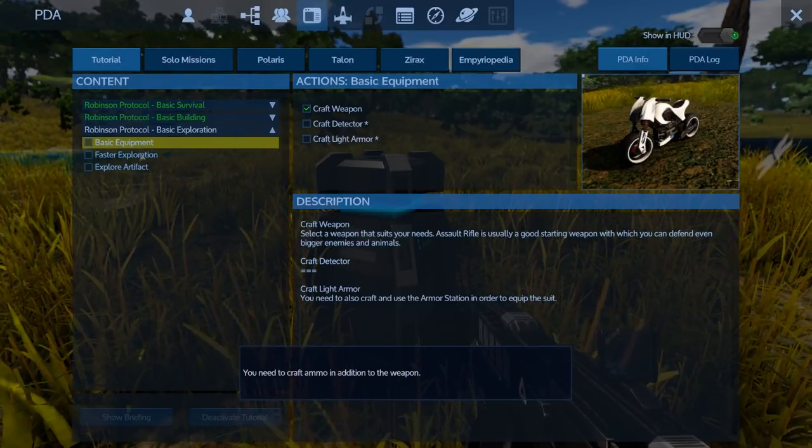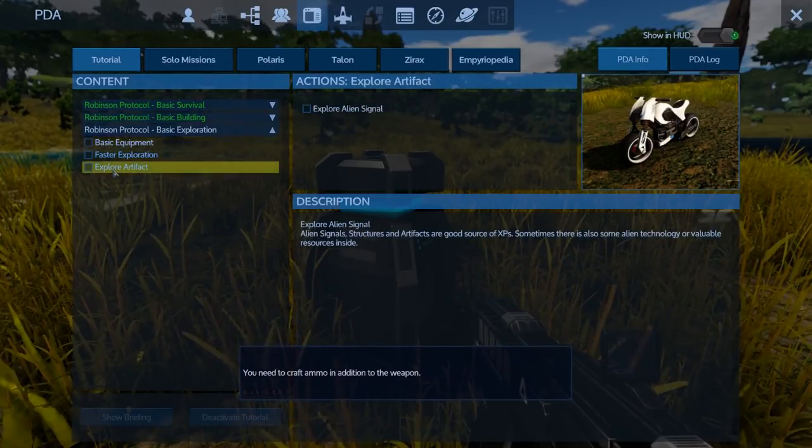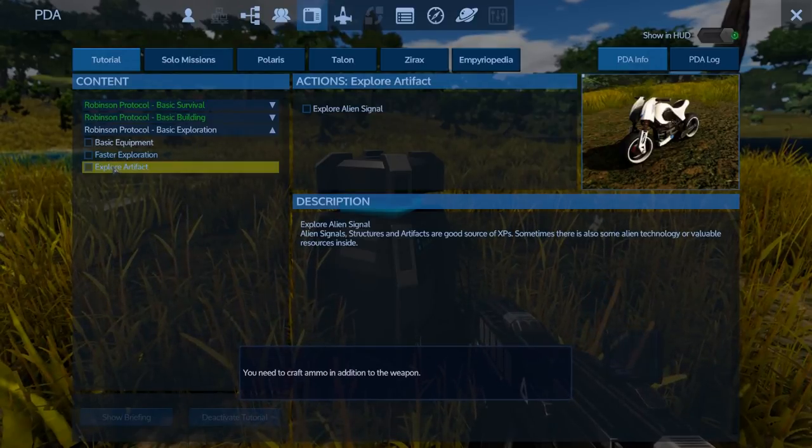What's the faster exploration objective? Craft motorbike, explore aiding signal - okay.